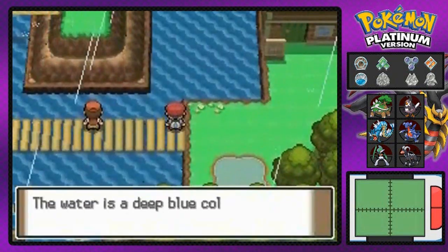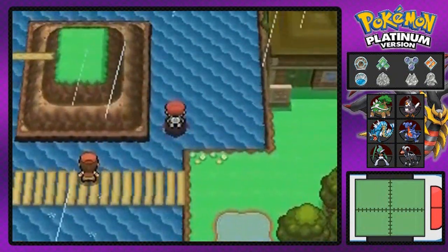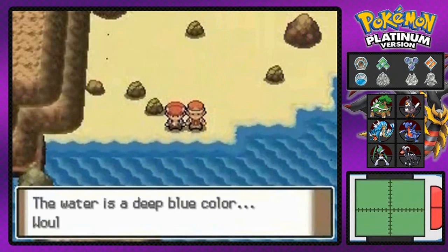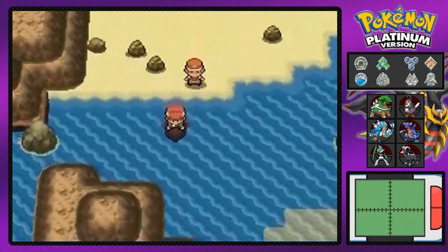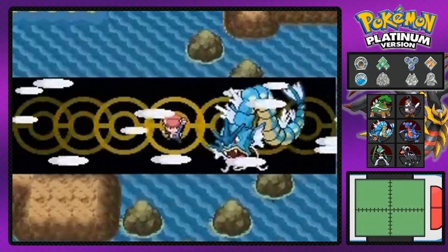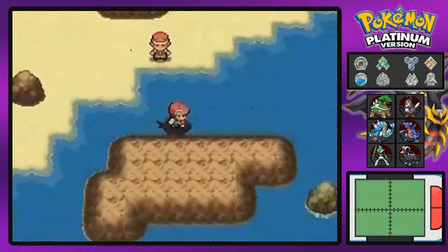I just want to double check and see if there's anything else — nope, nothing else. Let's move on. So now we're back here where we actually chased the Team Galactic guy, and this is where the battles are going to begin because we will be finding some stuff along the way, like a Water Stone somewhere around here. Make sure to bring repels if you don't want to get attacked.